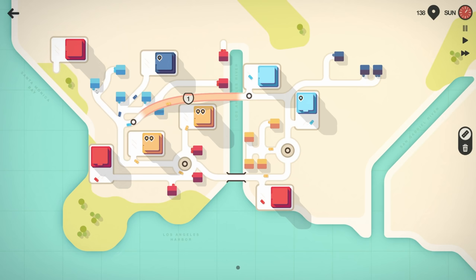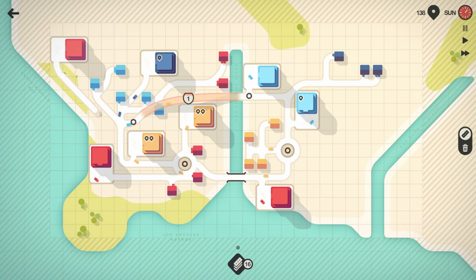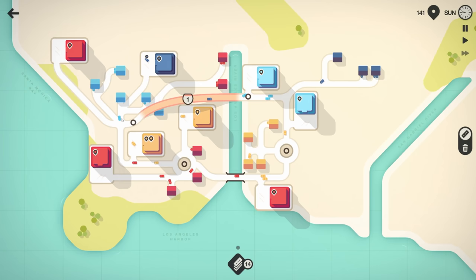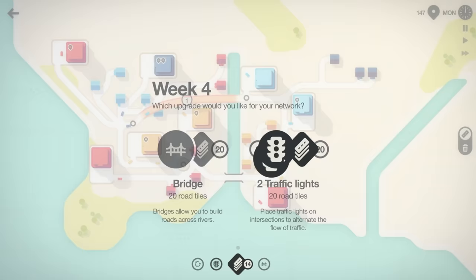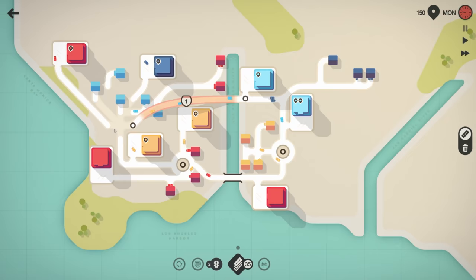I feel like people are getting to where they need to go — no big buildup anywhere. Let's get this guy connected — do an angle, get rid of that. This area almost needs to be a main road in itself. That intersection needs a roundabout — come on, roundabout! Let's go traffic lights, traffic lights.